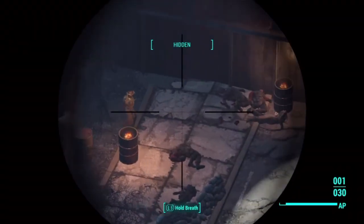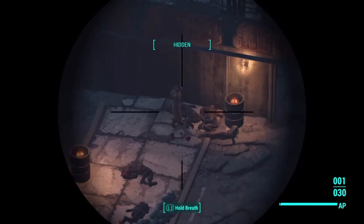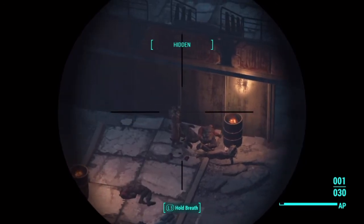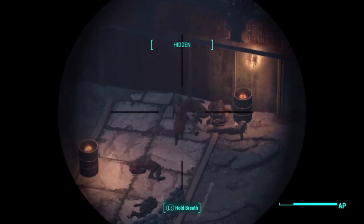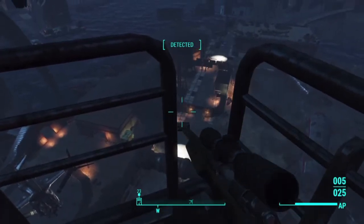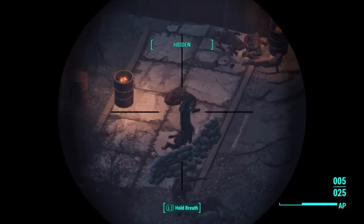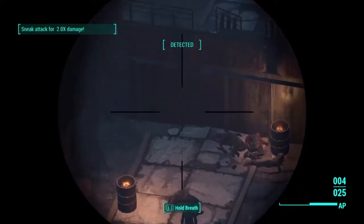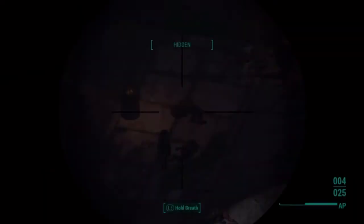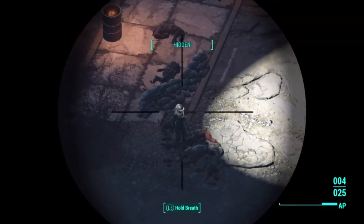Then you go again and a different person will spawn each time. They basically go and look at the body. Sometimes they have helmets on — just be careful, but you can still shoot through the helmet. That's why I want to get the .50 rounds like I said. I need to be rank 3 on Gun Nut to get that mod, and I'm at rank 25 so I've got about 5 more ranks to go — so I'll probably grind this glitch a bit more.